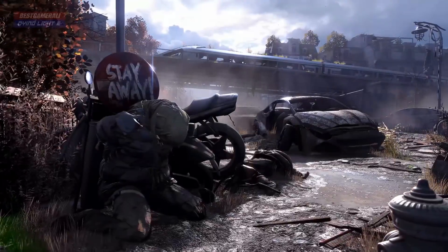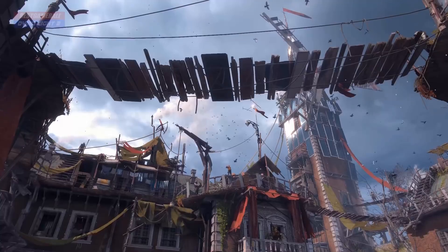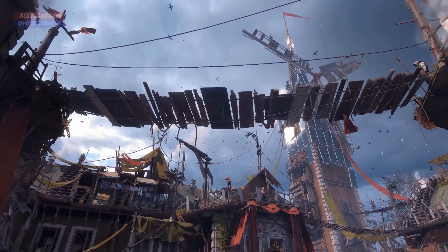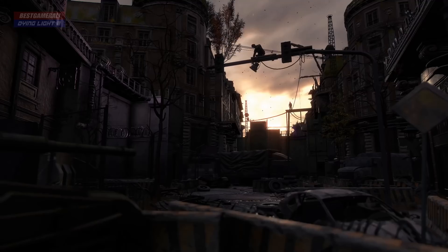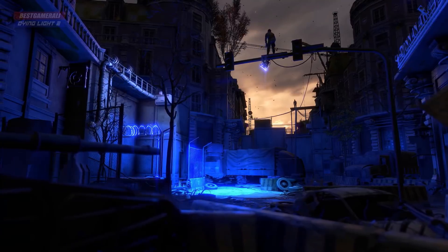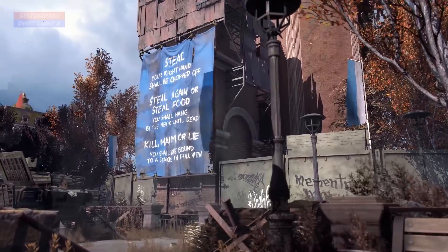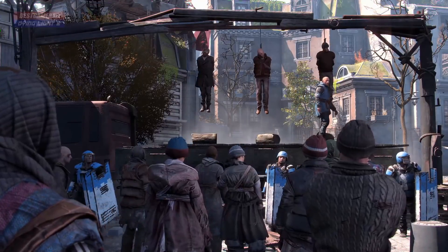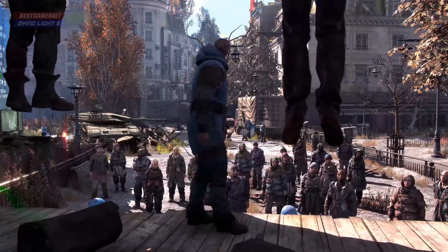Hey, what's up guys, welcome back to my channel. Today we're gonna be talking about the dark zones in Dying Light 2. As you guys know, this time Dying Light 2 is mainly focusing on the day and night cycle, which is pretty much new. We've all watched the videos from Techland — during the daytime you don't see any zombies around; all of them are hiding inside the apartments, which is pretty different compared to the first game where there were zombies everywhere.